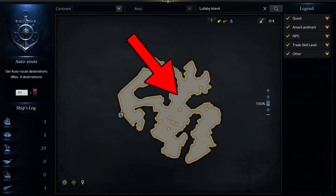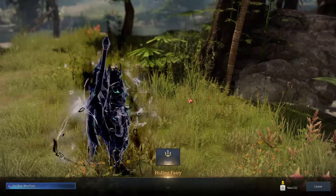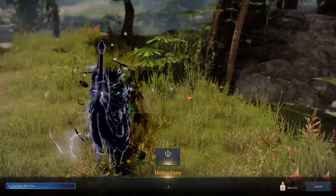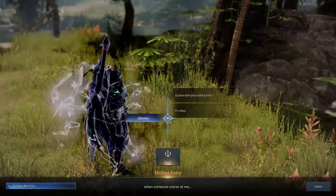The third and final fairy can be found right here on your map. For this fairy you will need to click the just watch, listen with your back to her, I'm listening, I'll look for one, sure, and no worries I'm in adventurer dialogue options.